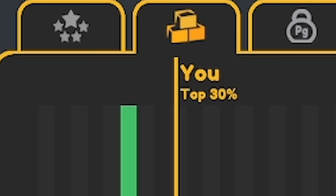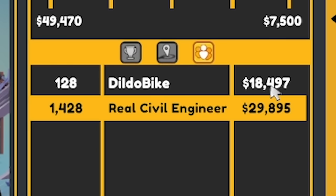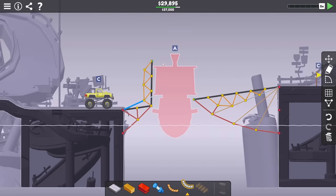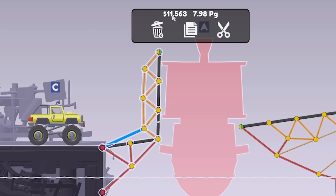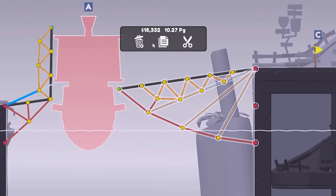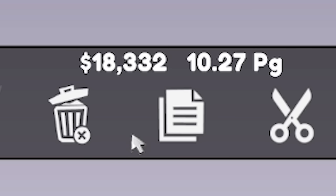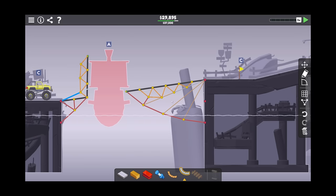Top 30%. People did this for seven and a half grand. What did Tyler do - he did it for 18 grand? What? So for reference, my left side costs 11 grand, which is more than the cheapest solutions. My right side costs 18 and a half grand. So Tyler did this for just that. That is not ideal. How did he do that?